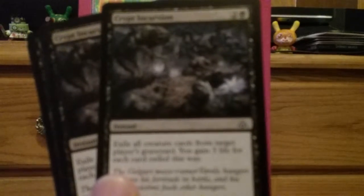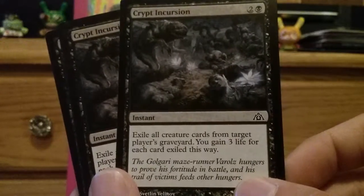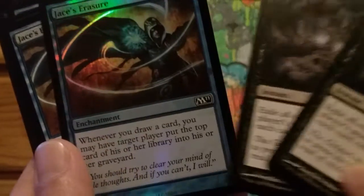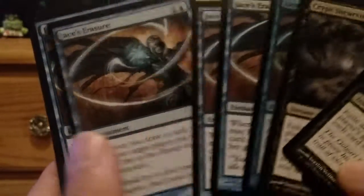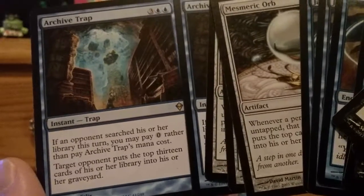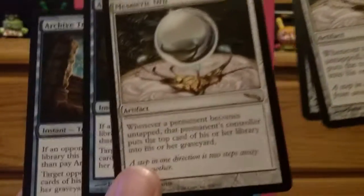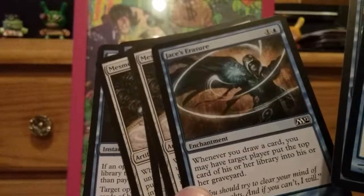Crypt Incursion — exile creatures from target player's library. We're making the ultimate mill deck. Jace's Erasure — four or three Mesmeric Orbs are going in there. Two Archive Trap: if an opponent searches their library this turn you may pay zero rather than its mana cost, and the player puts 13 cards into their graveyard. Crazy with the fetchlands. Mesmeric Orb: whenever a permanent becomes tapped, that permanent's controller puts the top card of their library into their graveyard. Crazy with the mill deck. Add some Jace's Erasures, maybe some Crypt Incursions.